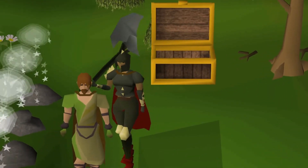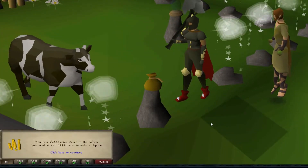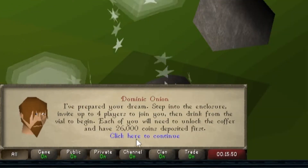To set up the dream, you'll talk to Dominic who will help you. He will also require you to deposit money in the coffer. The cost varies based on the type and difficulty of your selected dream, but usually for what I do, it's about 26,000 coins.